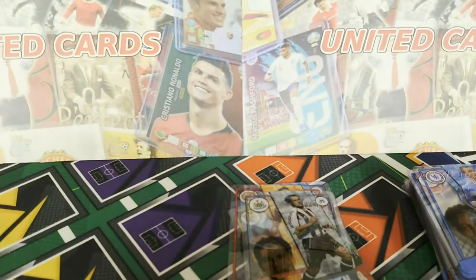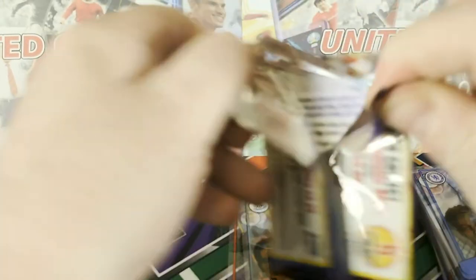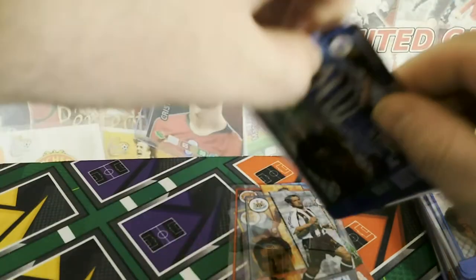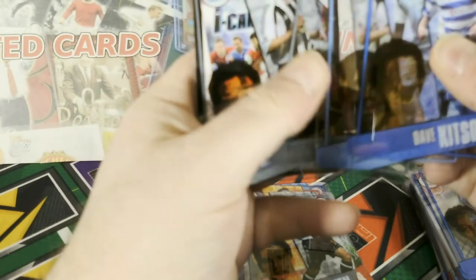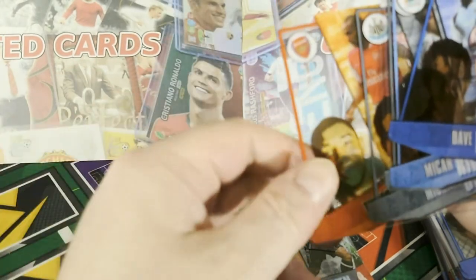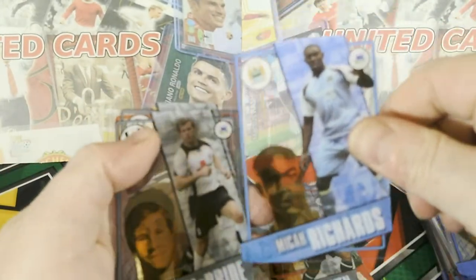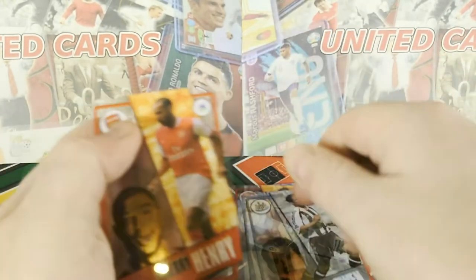Last pack. Come on, let's have Rooney in this one. Yeah, look — Dave Kitson, Micah Richards, Brian McBride, Michael Owen, and Thierry Henry. That one's not got a blemish on though, so that's nice. But I think that's a complete duplicate pack — we've seen exactly the same before. Still, that Thierry Henry is a nice duplicate to get anyway. So we'll take that.